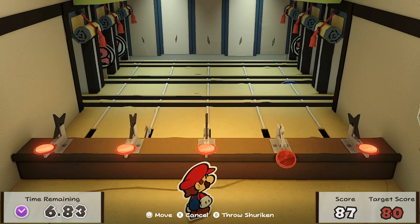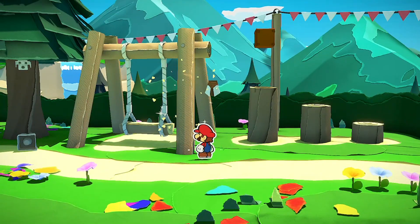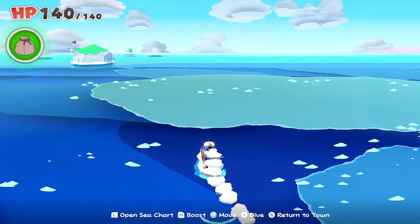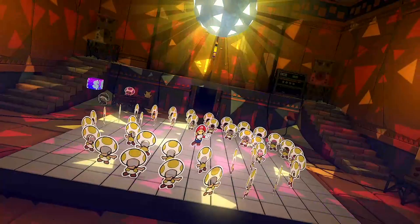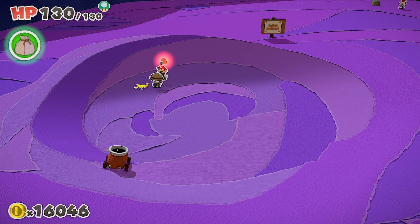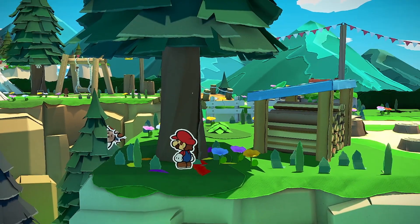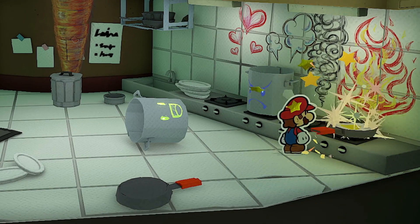I was in a Shogun theme park chucking shurikens at targets, exploring buildings and museums, finding toads everywhere. I was in ancient Egyptian-style tombs and desert buildings, sailing the open ocean in my own ship, and even diving underwater in a submarine. The whole time you're trying to free toads scattered across every area — crumpled in little balls, shaped like bugs, birds, fish, frogs, and lizards. You bash them with your hammer and a little rolled-up toad pops out to thank you before running off to their job.